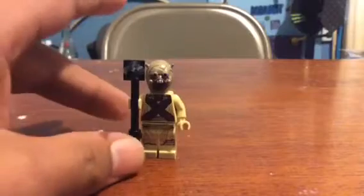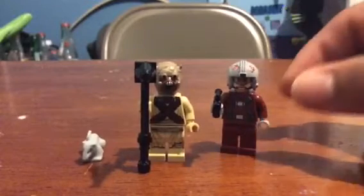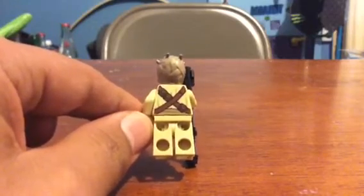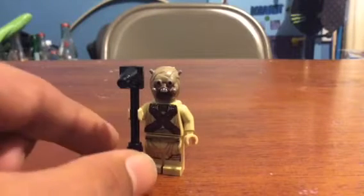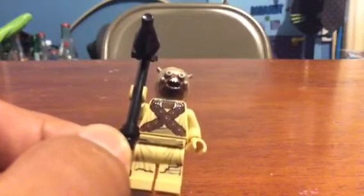Now the Tusken Raider has a very distinct head obviously, and what I really do enjoy is the new head they added. The head I saw originally was just a regular head like this one right here, but now Lego just decided to make a new mold of the Tusken Raider, which I really do appreciate. Overall he looks really good in the back as well. The head is not rubber like most of the heads you see today — very plastic. You can see the details on its torso right there. Really nice, really really nice, I really do enjoy this Tusken Raider.